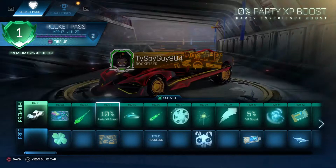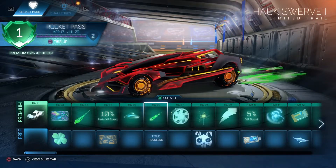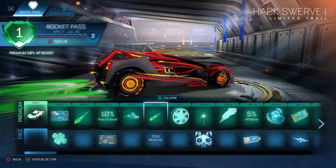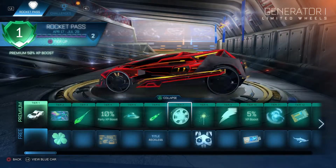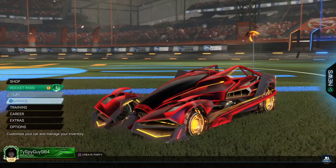Then Party XP Boost. Sticker Shock banner. UFO 1. Hackswerve 1 — okay looking. And then Reckless Title. We got Generator 1 Wheels. I'm going to put on a different car.